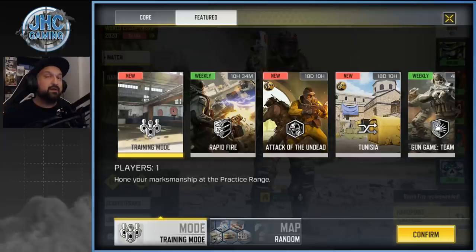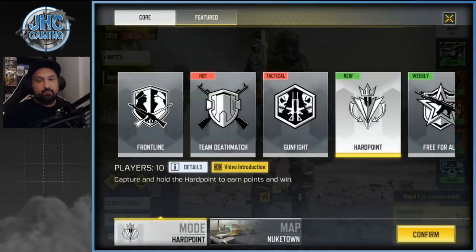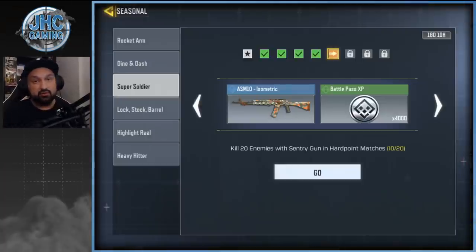If you're watching this later and Rapid Fire is no longer available, I'd suggest going Hardpoint — probably on Nuketown. There's another challenge going on right now to kill 20 enemies with sentry gun on Hardpoint, so a lot of players will try to drop their sentry guns there. Nuketown is popular and small, so there's lots of action. We'll try Rapid Fire first, then maybe Nuketown Hardpoint.